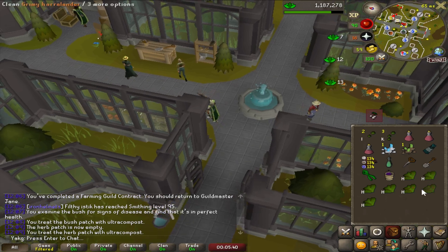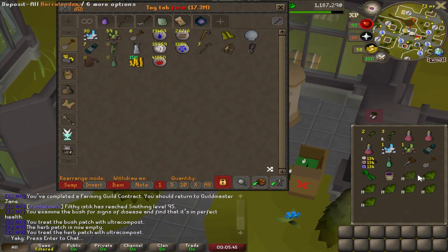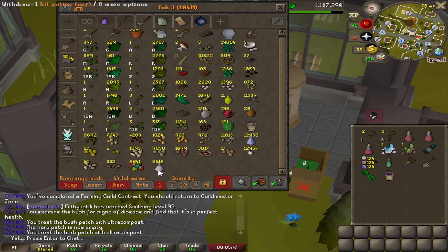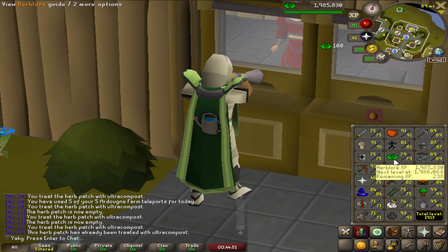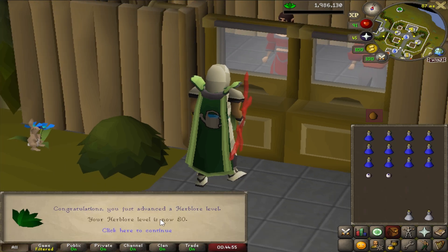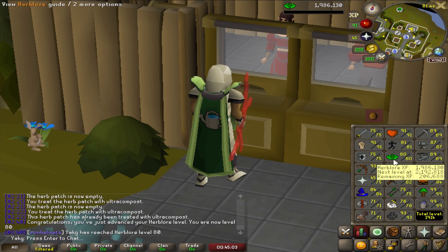I got a master clue that required 80 Herblore, so I made iron pots — 8,500 iron pots — which should be enough to get me to 80. I've never been a huge fan of bank-standing skills, but this is good progress. At 80 Herblore I can now make ranging mixes — obviously I could have boosted, but why do that when I have the level banked anyway.